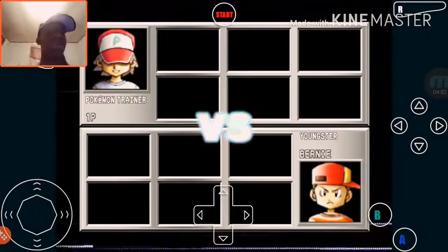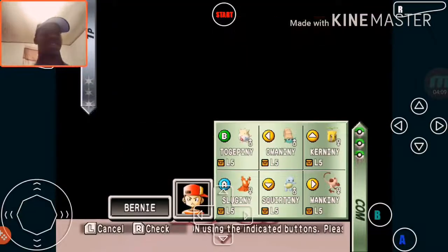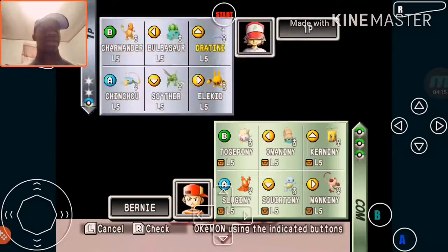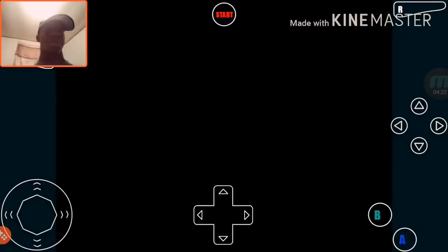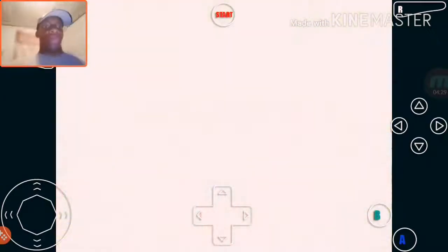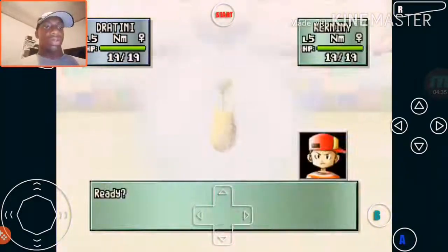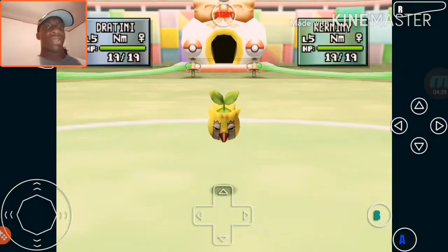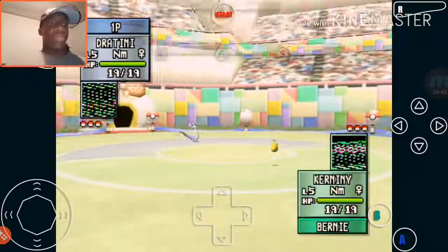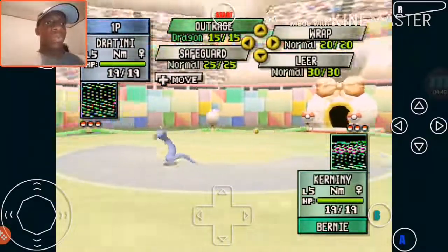Now guys, we're gonna do the whole Little Cup — I'm gonna do it like part one and part two. So this is gonna be part one. I'm gonna take Dratini and Charmander. Let's see who they start with. Okay, I think I made the right choice starting with my dragon type. Let's see what movesets they have — Outrage! Alright guys, let's go with Outrage.